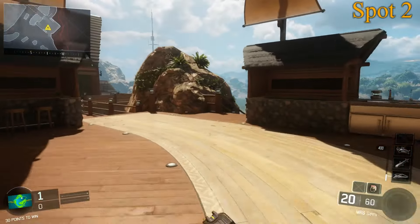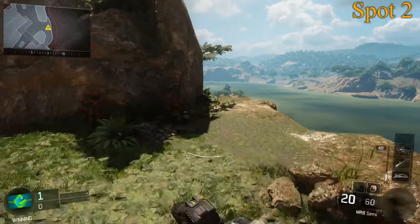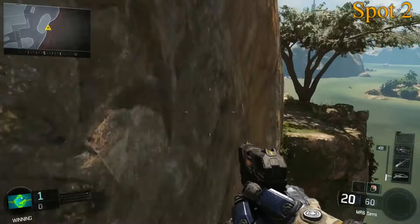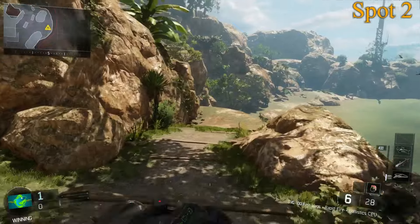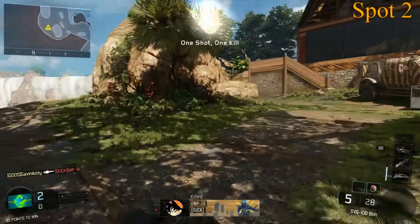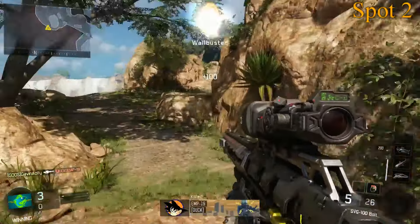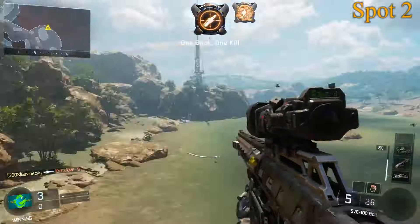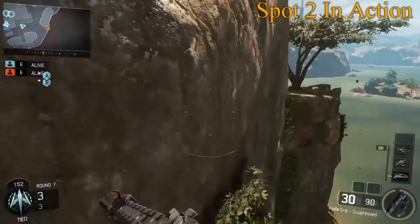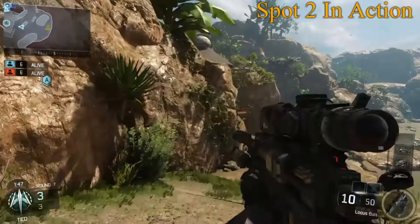Moving on to the second spot — this is going to be our second hardest. You're going to go off towards the right side right off the spawn and then do a wall run. There are actually three lines of sight for this sniping position: your first one right on the stairs, your second one in case that guy's a little fast and goes on the wall run, and then the third one will be in that big window.